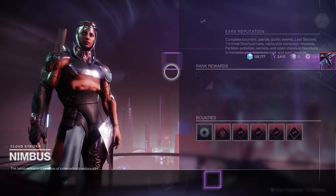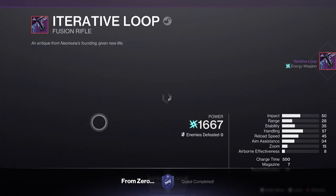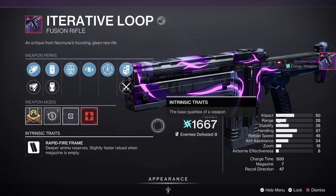Everyone gets one of these fusions automatically through the side quest you pick up from Nimbus during the Lightfall campaign, so be sure to complete that quest. That's how I got my Volt Shot roll, and I'm so pumped I got it early on as I got to use Volt Shot to complete the Legendary Story campaign.